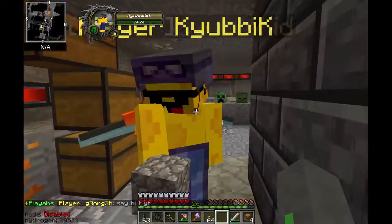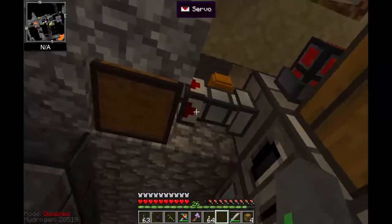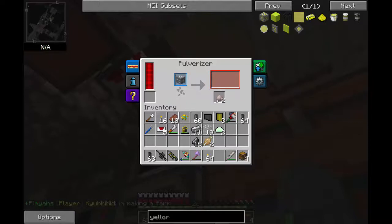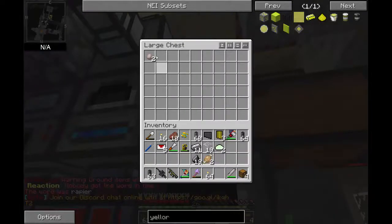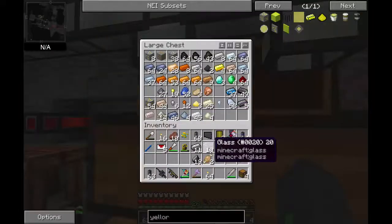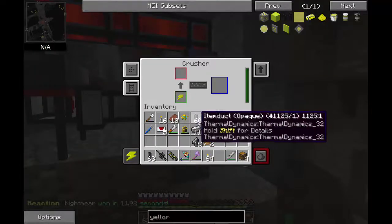Since last episode we have done a lot. I made this auto-smelting system — you put ores in here, it sucks them out with that item duct and then puts it in here, and then it pulverizes it. Watch — ready? It gets the pulverized materials, takes the dust and smelts it. Then it automatically puts it back in here and from here it goes into this chest. That's why we have all our ores — this was filling up. So now this is an overflow. Plus I made a gunpowder factory, but it doesn't automatically take out the gunpowder yet.